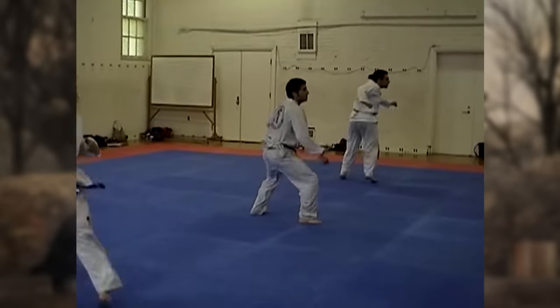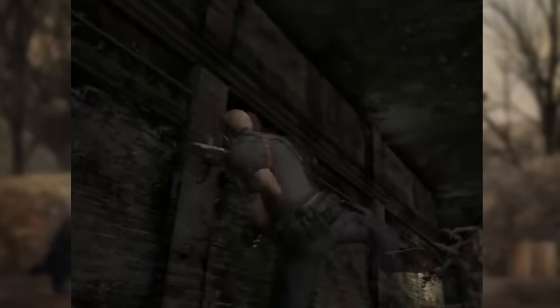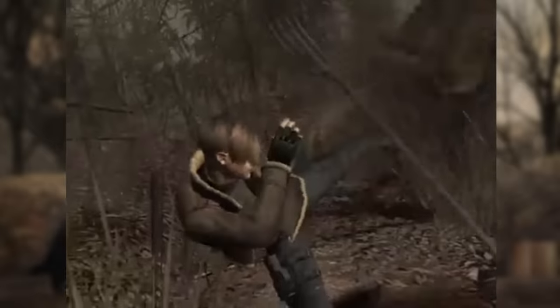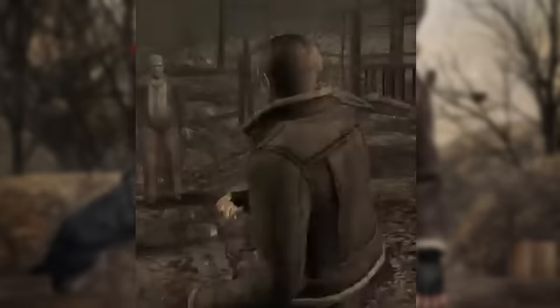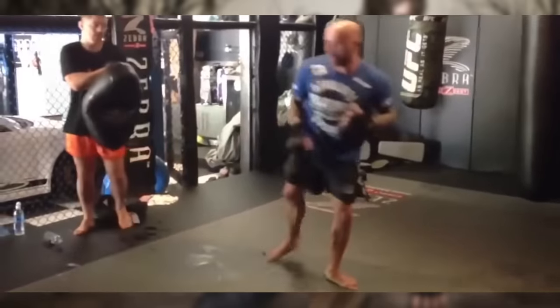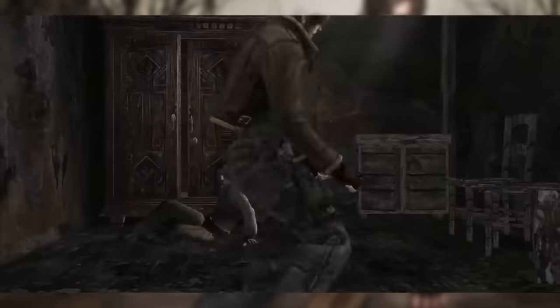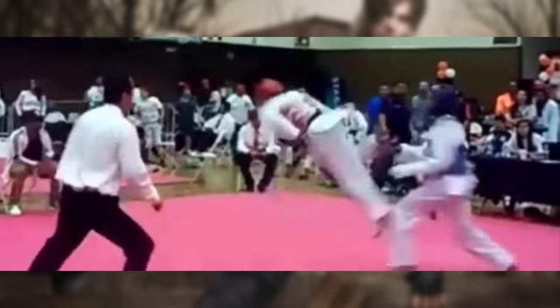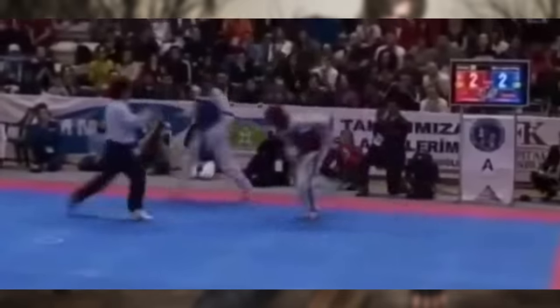This move is a jump spin hook kick, or Idan dui hurio chagi in Taekwondo. You execute it by jumping and twisting in the air, then using your momentum to swing your leg out in a hook-like motion, striking with the bottom of your foot. The next one is a spinning side kick, or dui yop chagi. You spin and then execute the side kick by tucking in your knee and extending it with as much strength as possible. It's useful to gain distance between you and your enemy, and the spin adds a layer of unpredictability. Spins are very frequently seen in Taekwondo competitions.